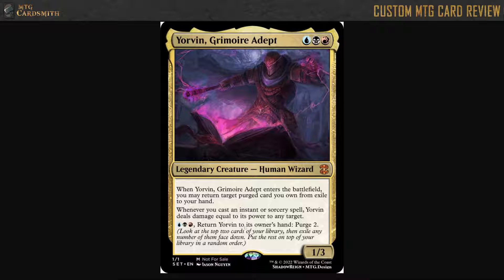It's like, just play a Divination for crying out loud. You're paying six mana for all this really slow card draw. Just play a Divination — draw two cards for three mana.